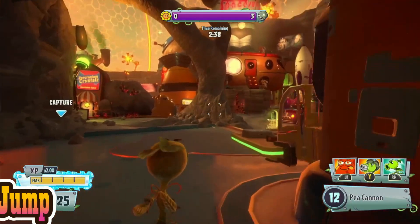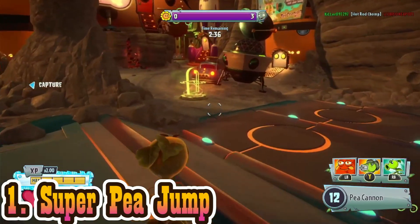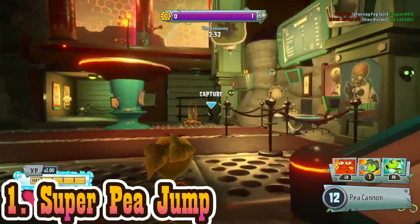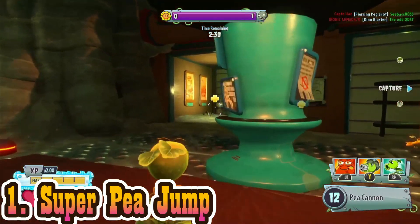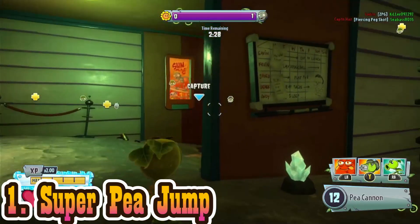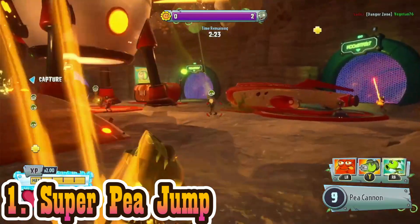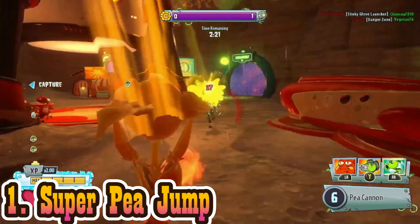Now for the worst ability — I think a lot of people were expecting this one, and if not, you should be. It is Super P-Jump. For those that don't know, because I see almost no one using this ability, Super P-Jump is basically a hyper, but you don't get any speed boost. You just jump a tiny bit higher.